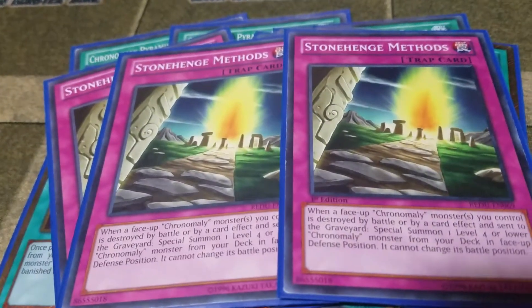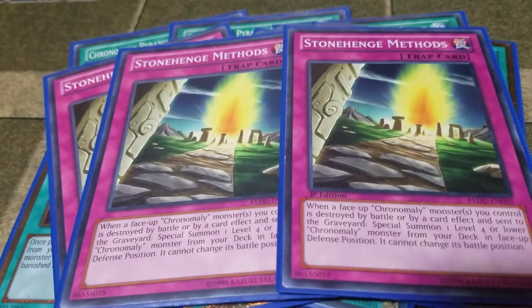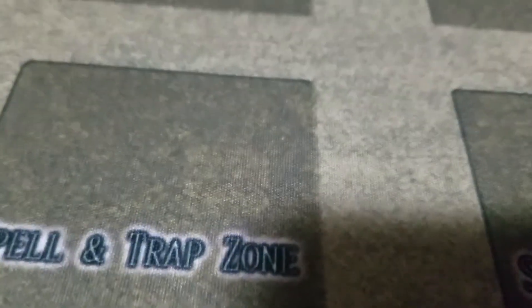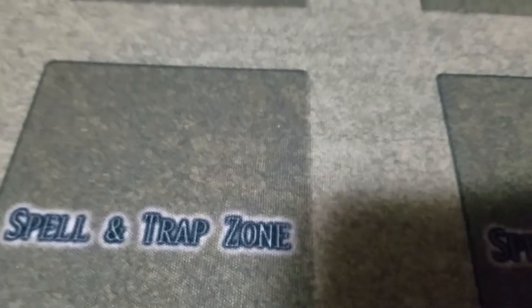For the traps, I play three Stonehenge Methods. Basically, if a Chronomaly monster you control is destroyed, you special summon a level four or lower Chronomaly from your deck in face-up defense position, and it cannot change its battle position.